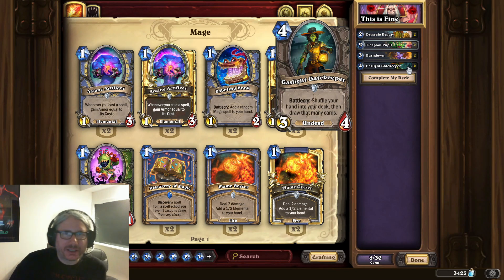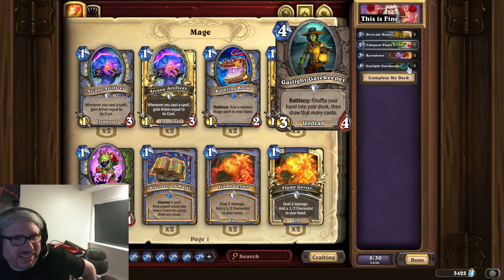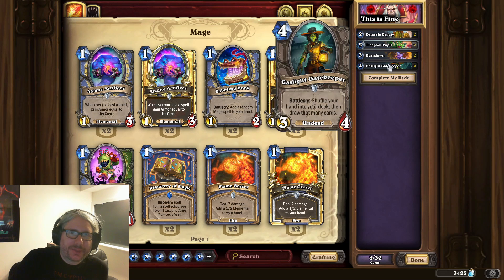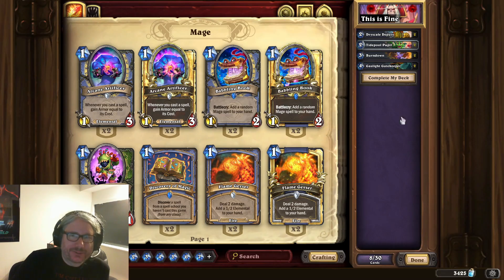You may notice that a lot of the time I'll end up with a Gaslight Gatekeeper in my hand and won't end up using it. This is more of an 'in-case' card — if you're just not seeing what you need to see, you use one of these and hope to return it. If things are going well I don't typically use it, but I think I'm more likely to use it in this deck because I won't have as much draw aside from Burndown itself.